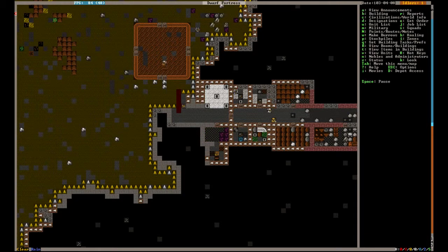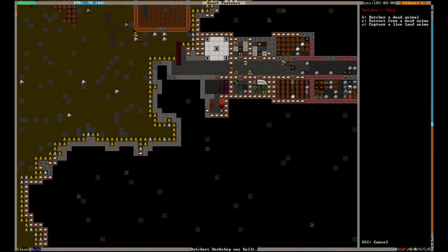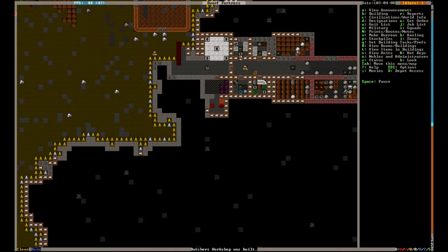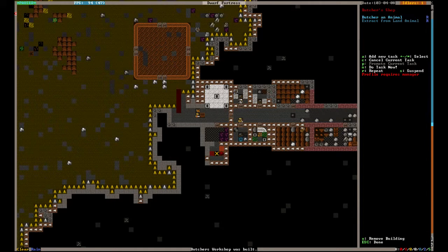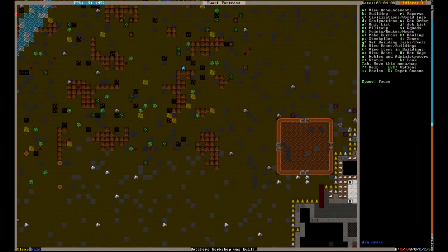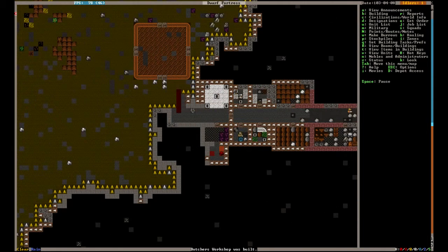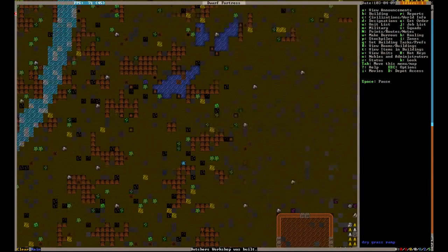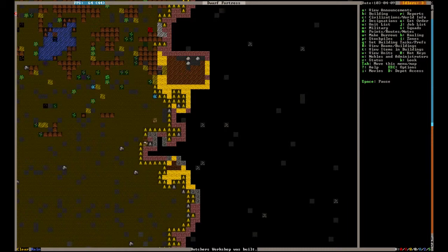Almost got the butchery thing up. Okay, the butcher's workshop was built. So let's butcher a dead animal and try extracting from a dead animal. If you have a butcher, put 'butcher dead animal' — A, B, and then press R. That'll put it on repeat, meaning it will do it until there's no more. Right now we're just going to have them go and pick up any corpses that are still usable and turn them into meat. And our farm is now sealed off from the outside.